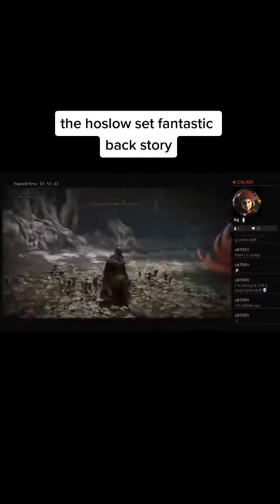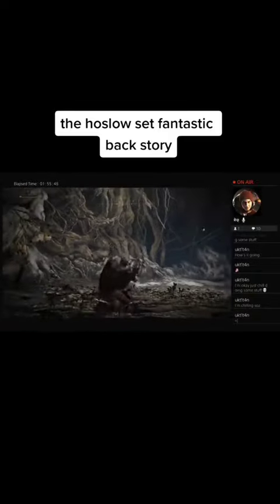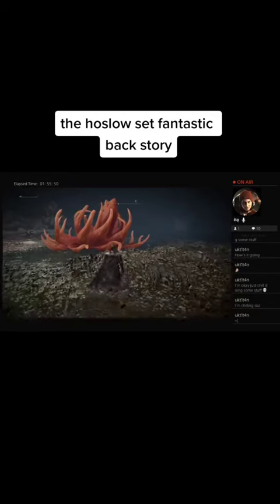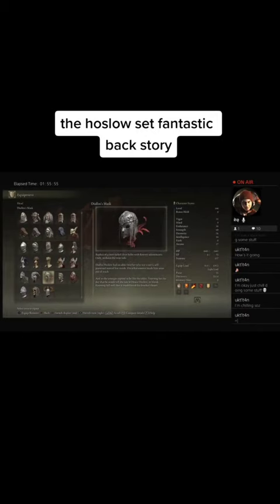Next we got this beautiful Oslo armor — you can see it, it's beautiful. We got the two brothers. We first got the armor from Oslo; we fought at the mountaintop of the Giants. We have the Diallos mask, recovered of the twin tail silver with flurry adornment, and also without the twin tail.